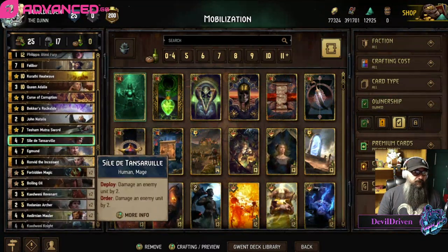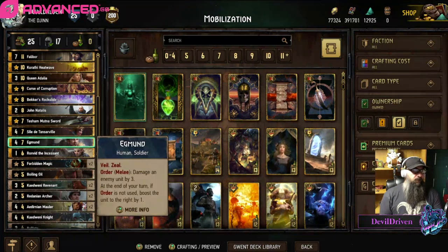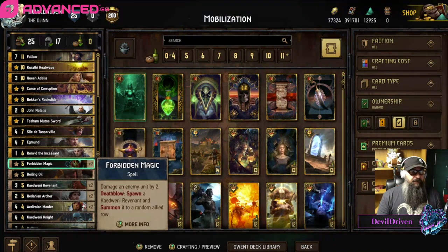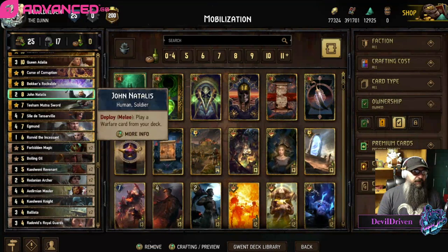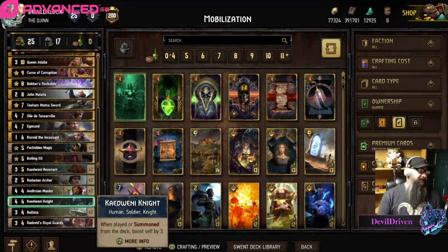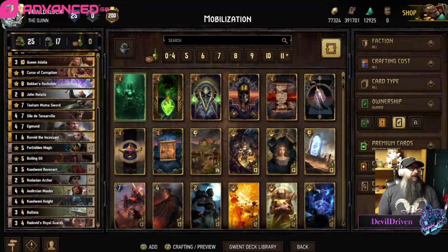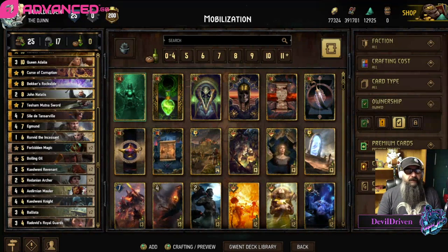Be careful with John Natalis - there are only two cards in here he can pull: Oil or Assault. So if you draw one or the other, just be careful because you might brick them and that really sucks. The two big bricks you've got to be careful of are Natalis and the Knight, because the four-point card really sucks. But here's a couple of games guys.